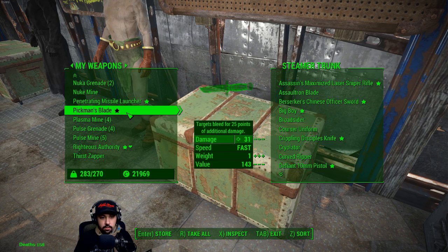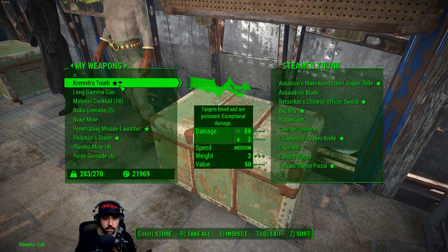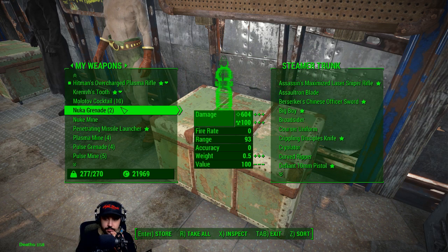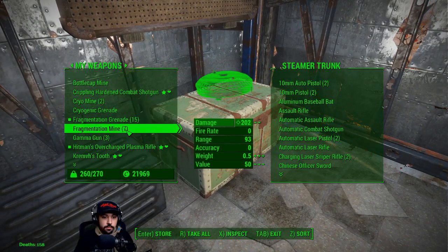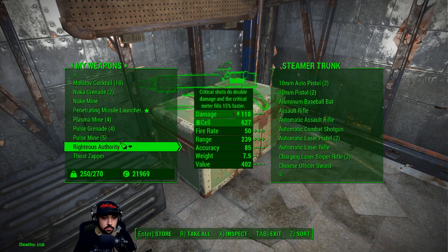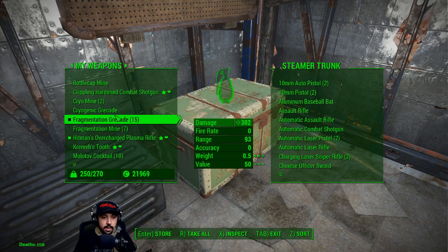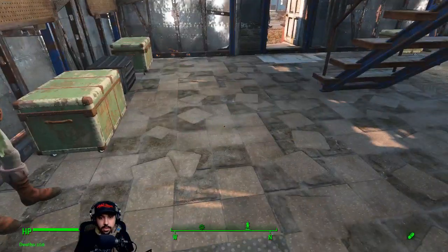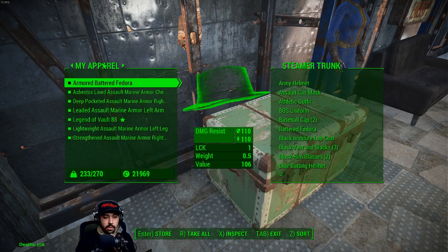Plasma-infused revolver. I'll carry around Kremvh's Tooth - I'll use that instead of the Pickman's Blade. Long gamma gun, actually that's fine, just leave it in there. I need to drop off some weapons. 15 frag grenades - that's so much. I just gotta start throwing grenades every time we get in battle, gotta lighten the load. Drop off some armor pieces - hazmat suit, only 233 weight? Damn.